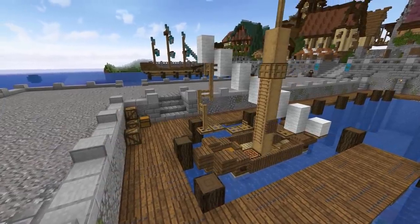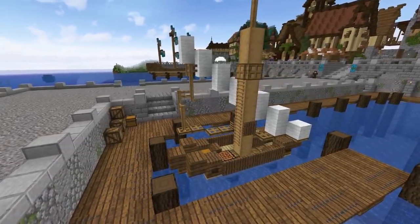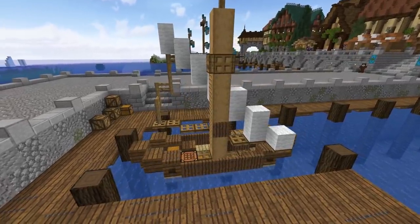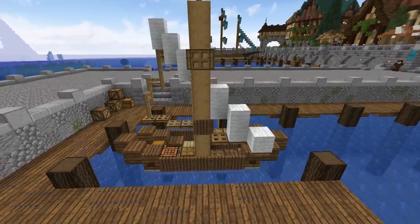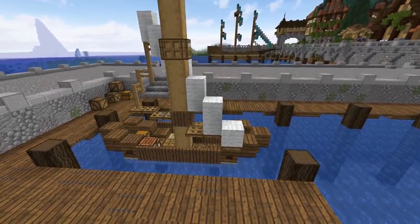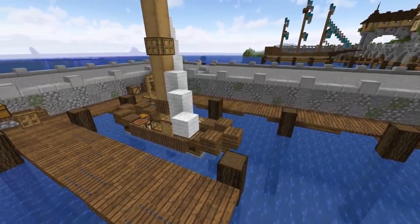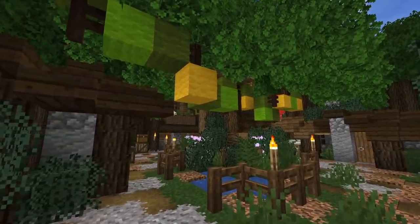Maybe boats are more your style and you want to live along the water. Small tiny sailboats that are only about three blocks wide, with some trap doors on the outside, are great small additions if you're living on a river. Maybe also add a small river barge — you can add so many different things to it.